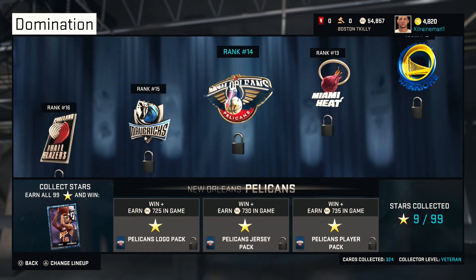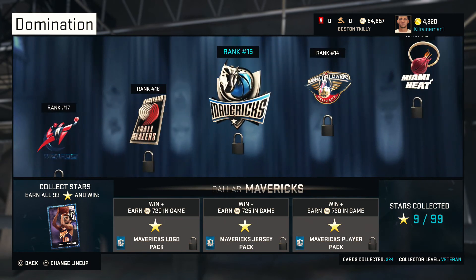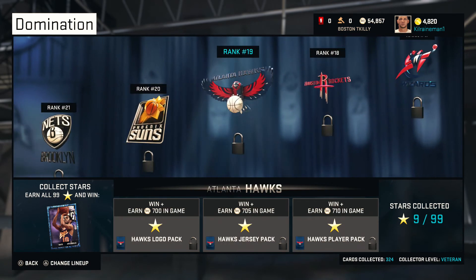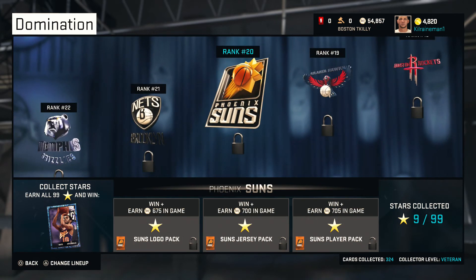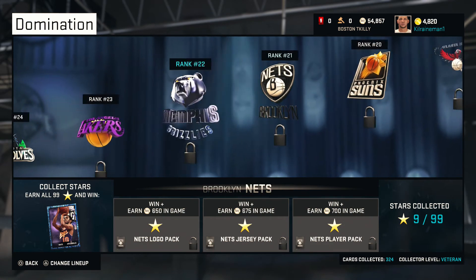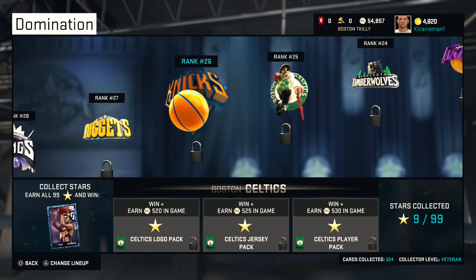At least the Pelican pack — you get Anthony Davis, Dirk, Damian, John Wall, James Harden, Dwight Howard, Paul Millsap, Eric Bledsoe, Brook Lopez, Marc Gasol.